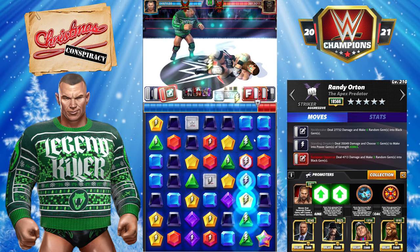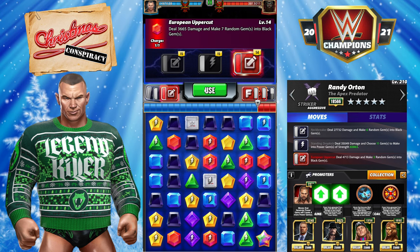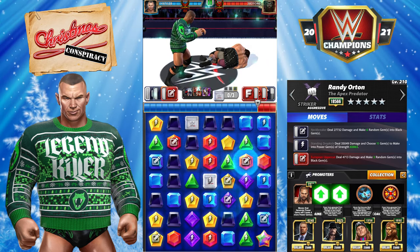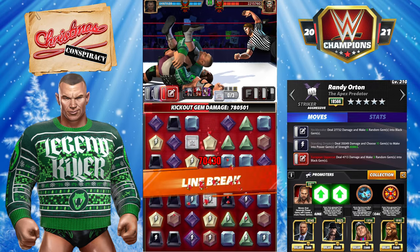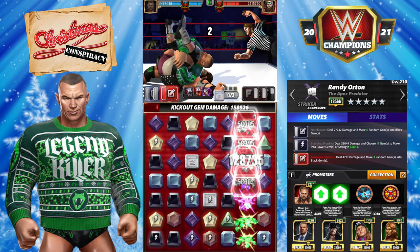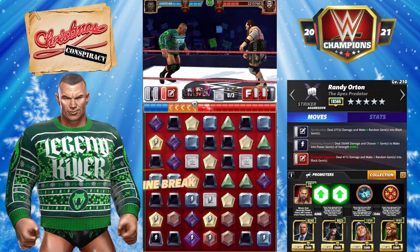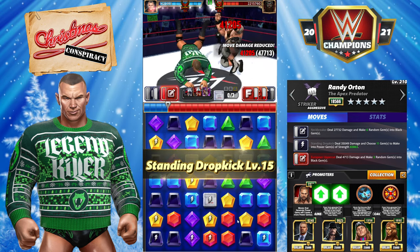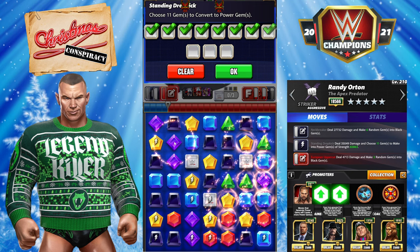I actually don't want to destroy very many power gems, so instead of using the big one making 10, we're going to make seven randoms — hopefully I don't hit too many power gems. 1.6 million damage on that pin at five-star silver. Ivar no-sold that like a boss — I can't believe he kicked out. That was a huge pin, but that's okay, we're loaded and ready to go.